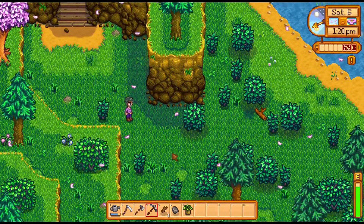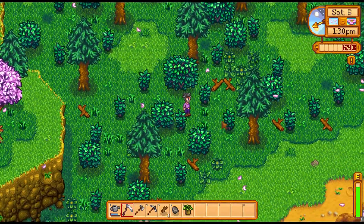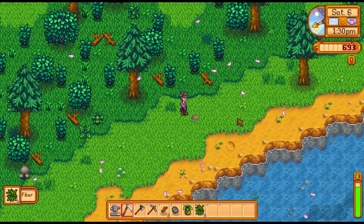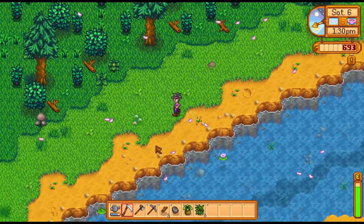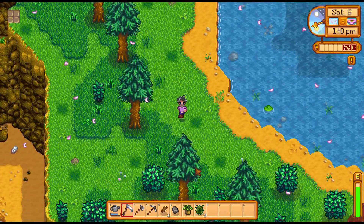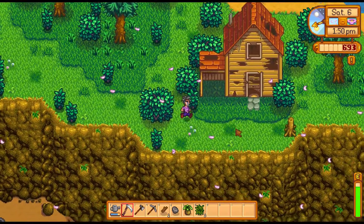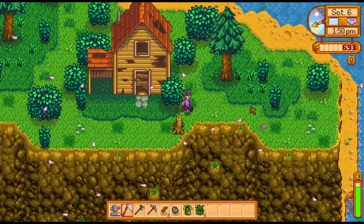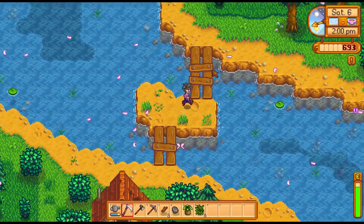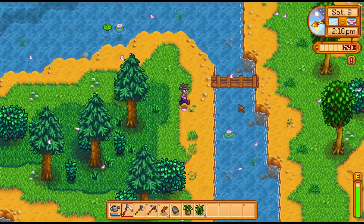We've learned the power of the forest — we should go back to the community center at some point. But first let's do some exploring and foraging. The abandoned house is still abandoned. Let's see if we can find some wild onion — we can sell this stuff for a good price.